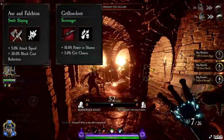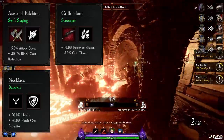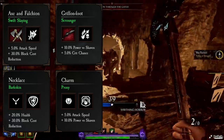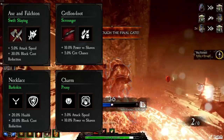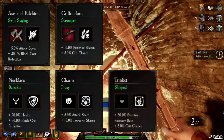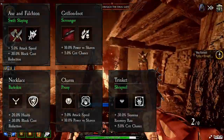On the Necklace, I use Health, Block Cost Reduction, and Bark Skin — this will be pretty much the same for all of my builds. On the Charm, we have Attack Speed, Power vs Skaven, and Proxy; again, you can swap Power vs Skaven to Power vs Infantry. On the Trinket, we have Stamina Recovery, Crit Chance, and Shrapnel, which I also use on pretty much all of my builds.